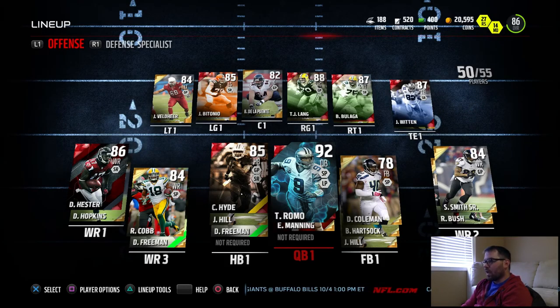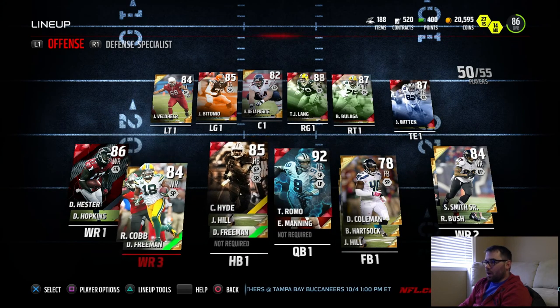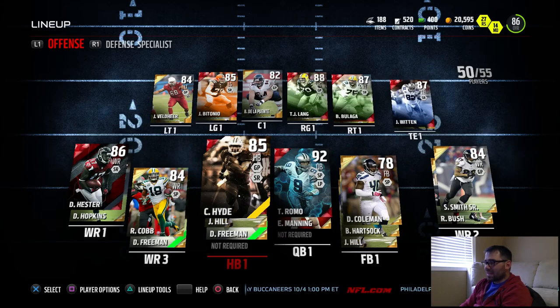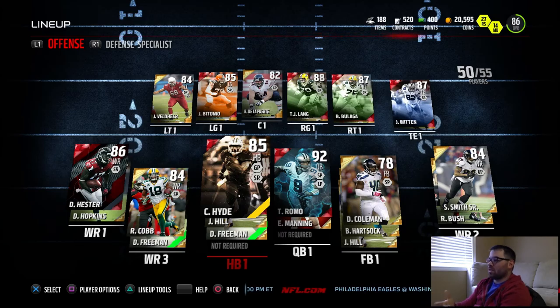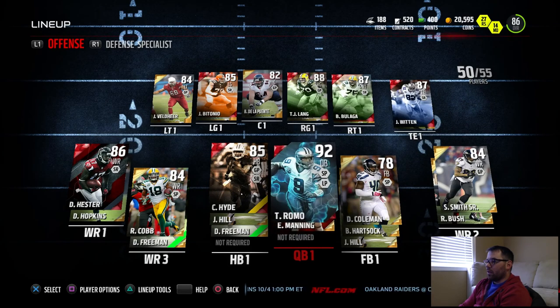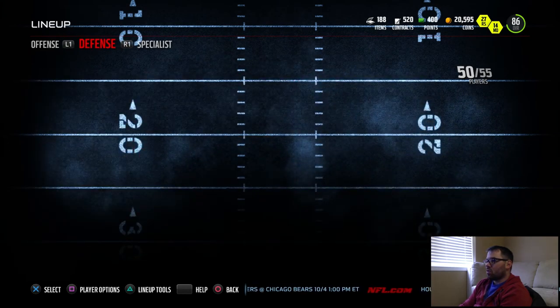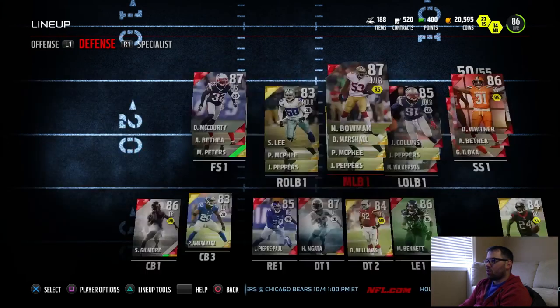This is just what I'm playing with now. I haven't sold everything I wanted to sell and I just did an automatic best lineup. You can see we still got Devin Hester, we got Cobb on the left side in the slot, we got Carlos Hyde still — I want to get rid of Carlos Hyde but I can't justify it because I paid for the star cards and you can't auction it. You can only quick sell it for like 300 coins.